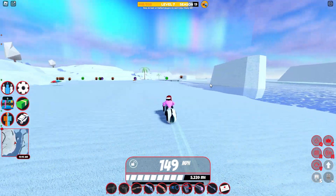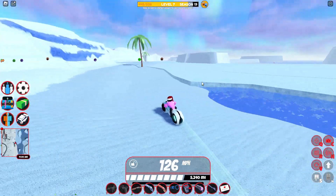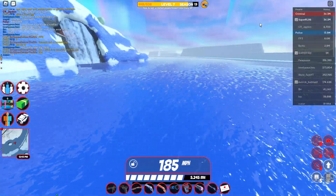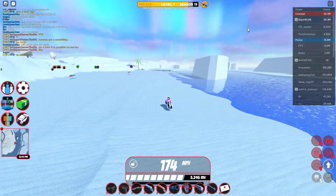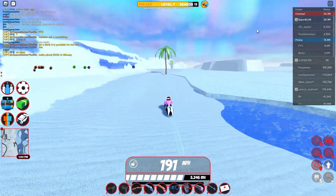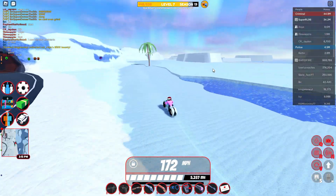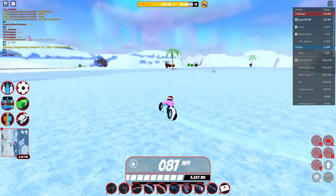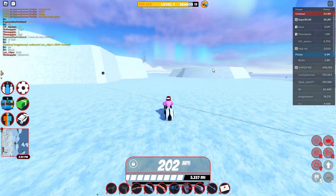That's actually kind of interesting. There's a cop back again — please leave me alone, I do not want to get arrested right now. I just opened the leaderboard and it seems I'm literally the only criminal in the entire server, so no wonder they're targeting me. Anyway, that myth is in fact true. If you shoot the rocket launcher and then try using a gun shortly after, you will not be able to use your guns for a short period of time.